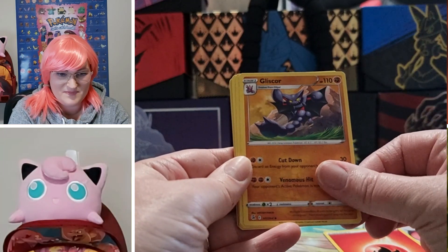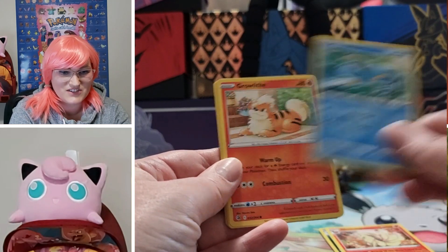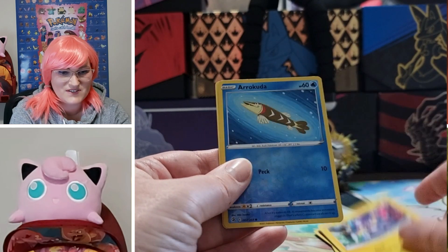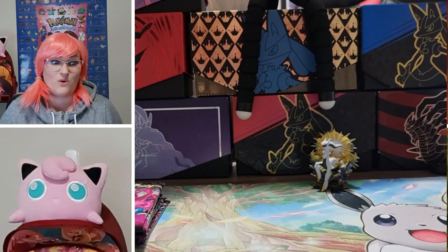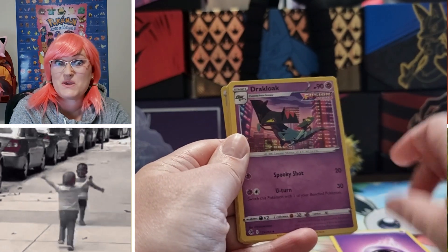And then Buzz, Ninetales, Clauncher, Growlithe, Stufful, Sigilyph, Toxel, Arrokuda, Claydoll. This is not looking good, guys. We are four packs in. Let's hope these get a little bit friendlier — maybe a nice Mew.